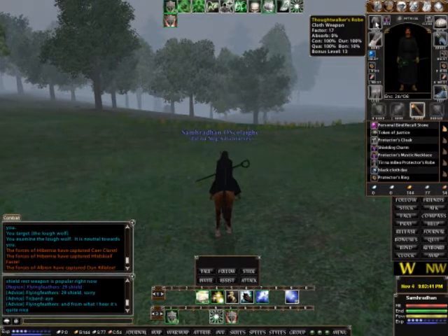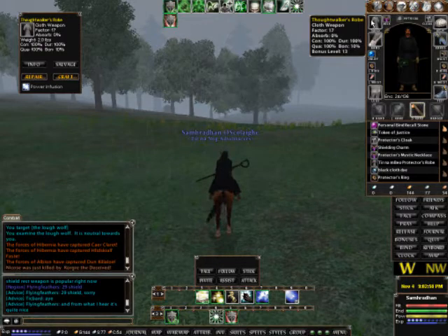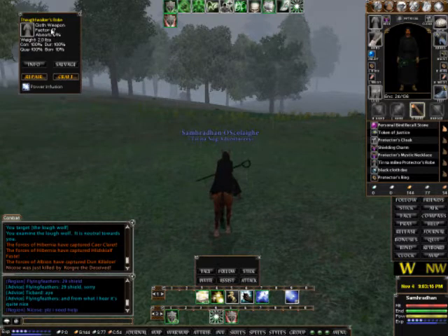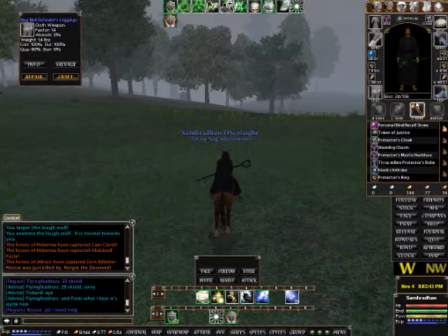The important thing is that this robe is yellow — my Thought Walker's robe — but yellow doesn't actually mean anything other than that robe is sort of my level. On items it's exactly the same as on monsters: items can go from grey to purple, and it just means what level are they in relation to my level. It's also fairly easy to calculate — for cloth armor, the level of the item is always the armor factor. So this Thought Walker's robe has 17 armor, meaning it is a level 17 item. For everything above cloth armor — leather, studded, reinforced, scale, chain, plate mail — it's always double the level. So a level 17 armor would have 34 armor factor. That goes for all the pieces — pants and everything.